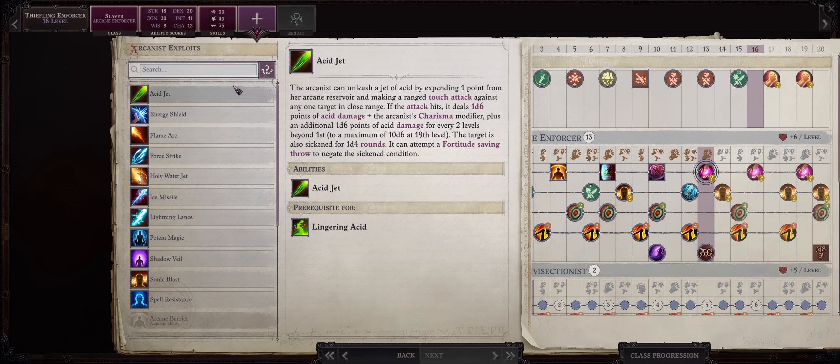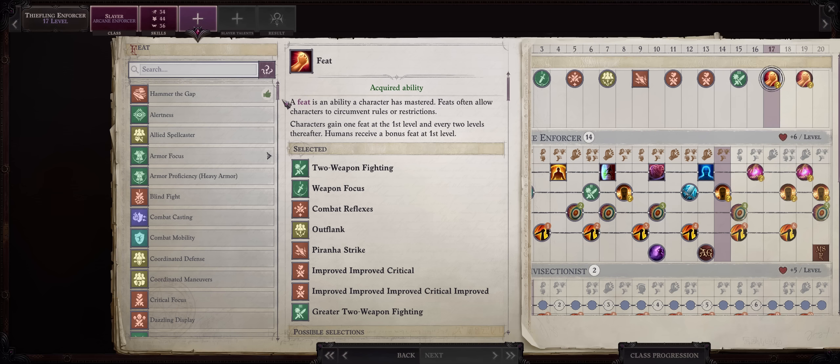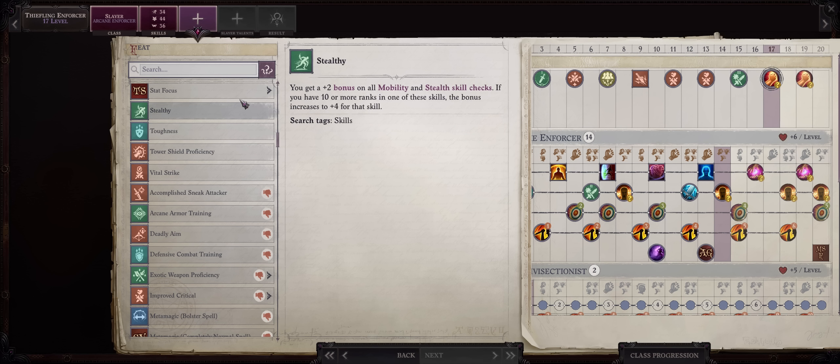For another exploit, like I said it doesn't matter anymore, but you might as well pick Spell Resistance because it's the only one that does something for this build. For level 17, because you'll soon become a Legend at 19, you might as well pick the remaining special Trickster feats as usual.